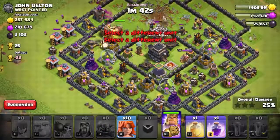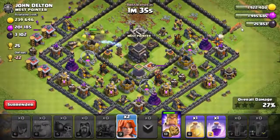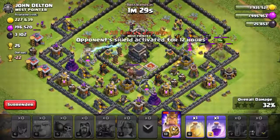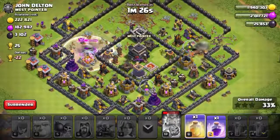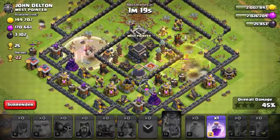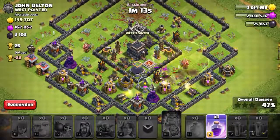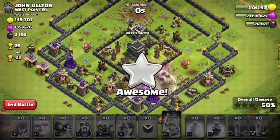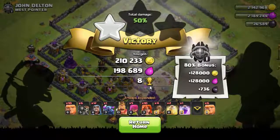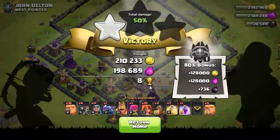The wizards are doing a very lovely job, that's amazing. We still have valkyries — I think we should drop them here to finish the job. Here's the King's ability and a healing spell on the valkyries. Here's the rage spell on them. What just happened? Our valkyries went down and we didn't get any dark elixir.